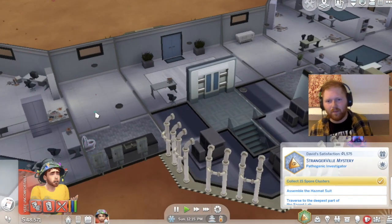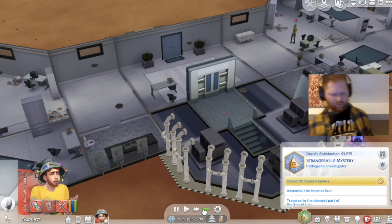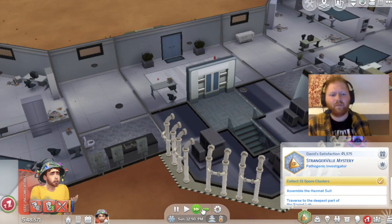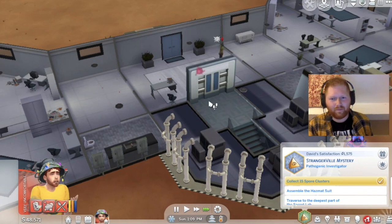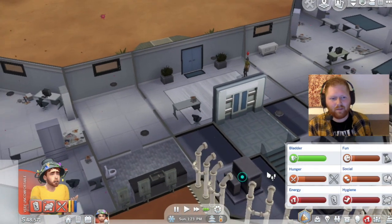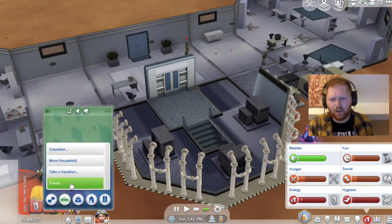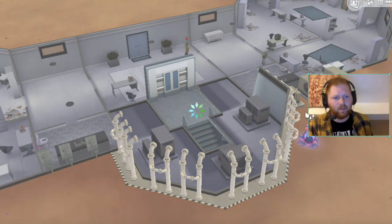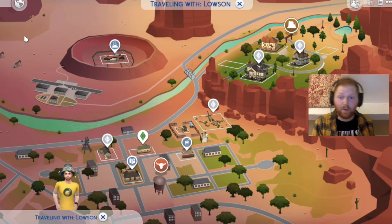Where's the toilet? Toilet there. David's really not happy at the moment. Let me just quickly go home — I'm going to travel home, fill his needs, then I'm going to go to the shop and to the bar.